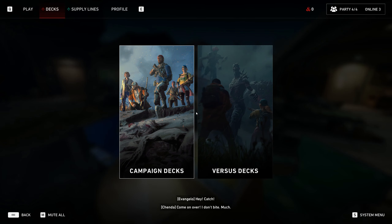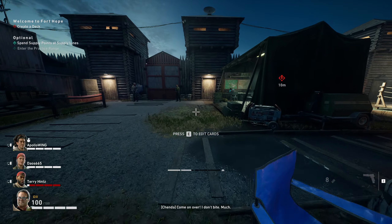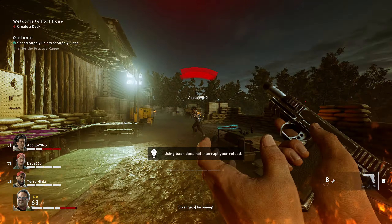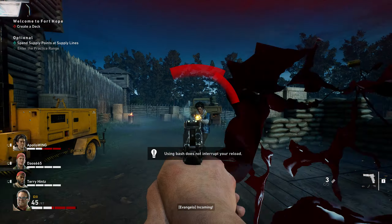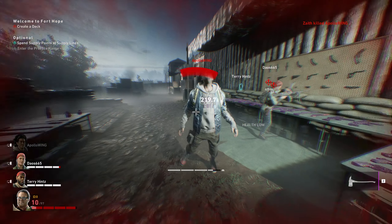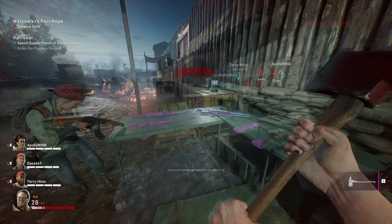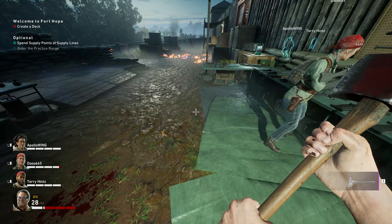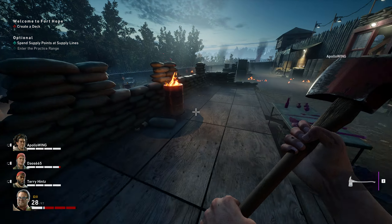My beta experience started in the hub area. This serves as a lobby where you can group up with friends and purchase upgrades. The hub feels a little bit unnecessary, but there's actually a pretty neat little training area that allows you to test the game's weapons. There's a pretty huge selection of guns available with different tiers and attachments.